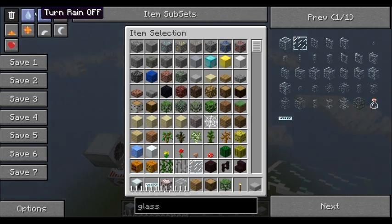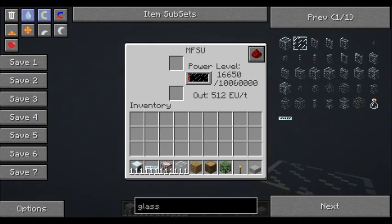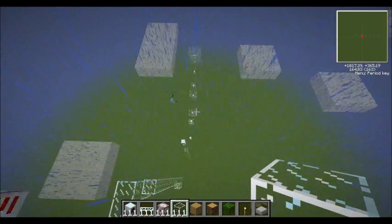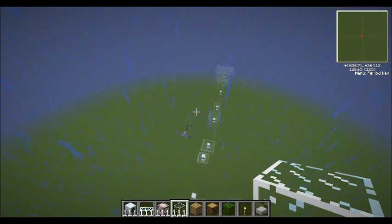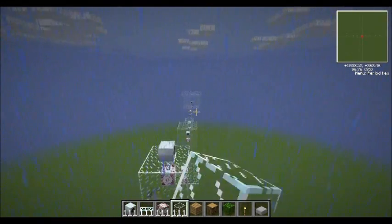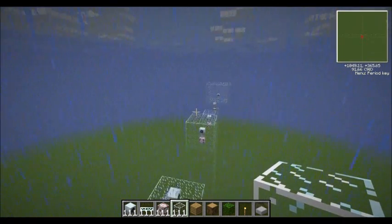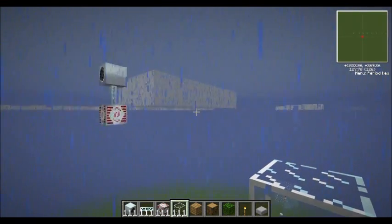Now if I turn rain on, the wiki says that this improves how much electricity it produces by 20% - look how fast it's going now. It might be a storm though. Rain and a storm are different, so this isn't a storm I don't think, but it's still going pretty fast. A storm will increase the chances of it blowing up - that's why at 80 you won't be able to blow up even in a storm. In a storm the bonus is up to 50% and when it's raining it's up to 20%.